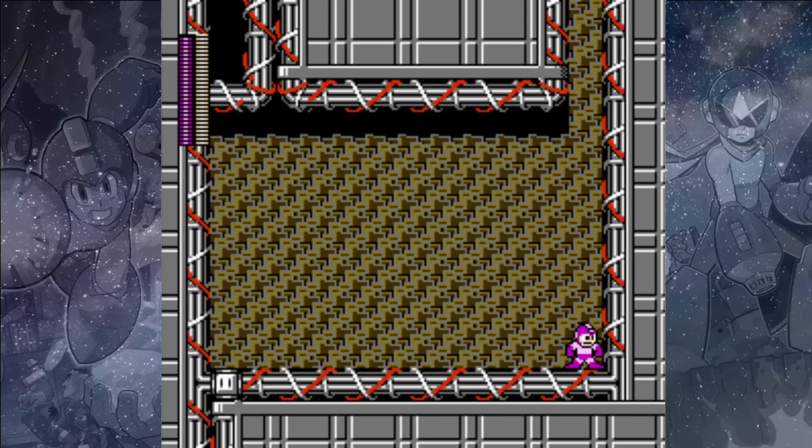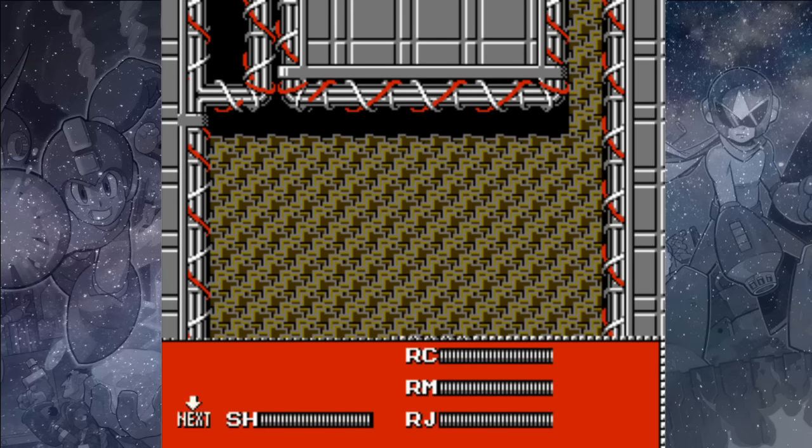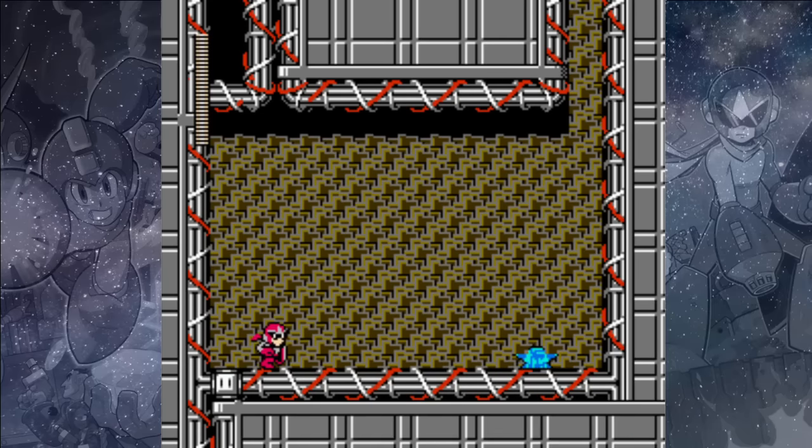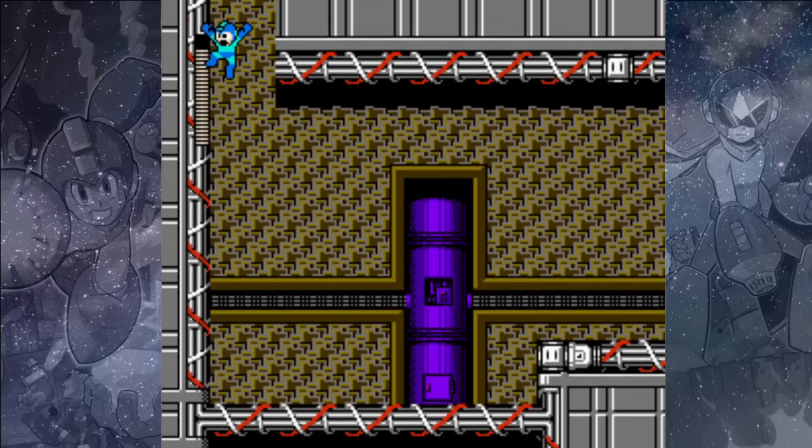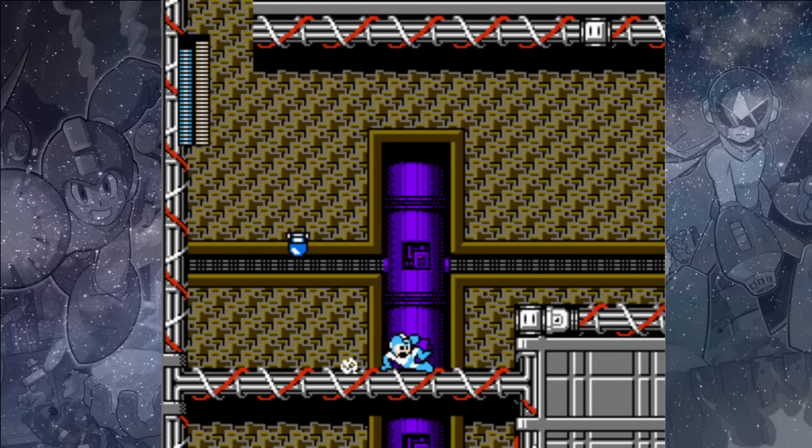Switch over to the Arm Cannon. We want to fight Proto Man the same way we did in Shadow Man's stage — don't jump, just shoot at him and slide underneath him when he gets close. You can get a lot of hits in on Proto Man whenever he's walking away from you, so that's your best opportunity to shoot him. Once he's taken enough damage, he'll fly away and blow up the floor on the left.